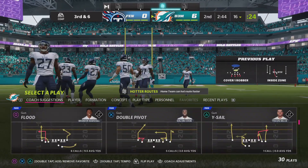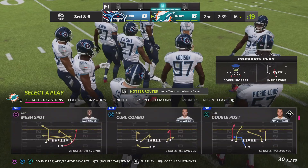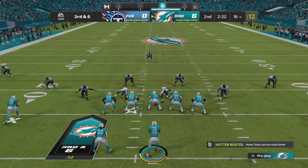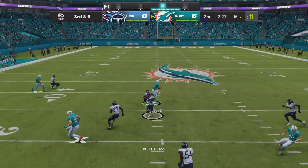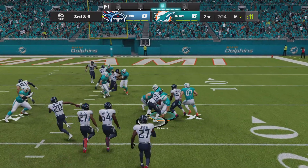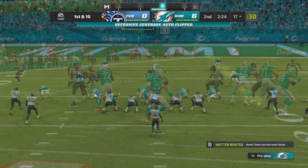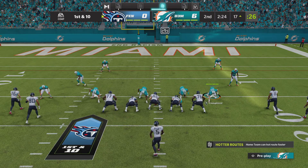Once you get one, defensive teams think they come in bunches. Mahomes throws into a crowd on third down and it is intercepted — Xavier Woods with a pick. They're going to be set up in the red zone right around the 17-yard line and will take possession in a great spot to add points to the scoreboard.